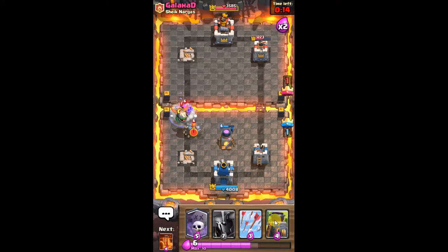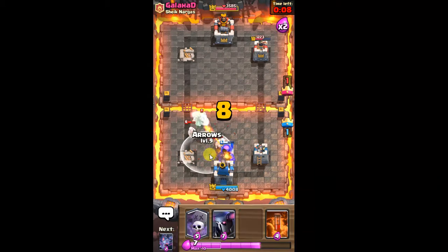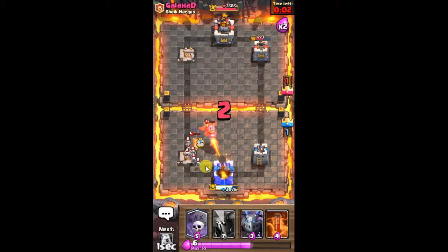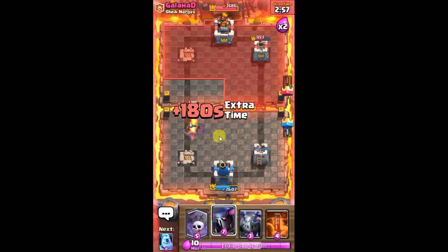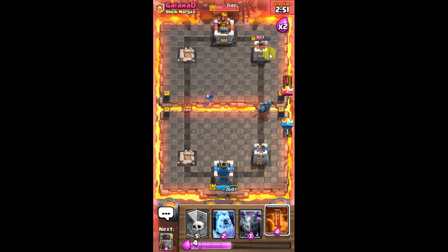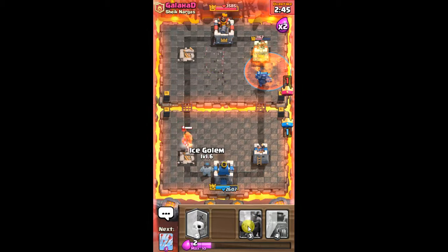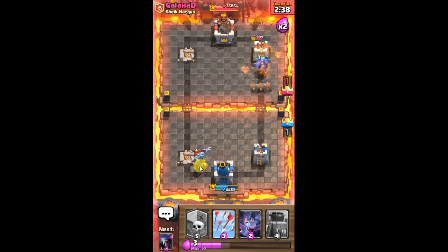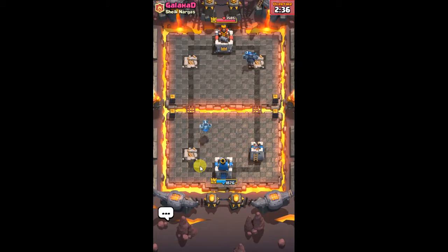The Prince — four, three, two, one. We're gonna have to fight real hard to get this tower. He put his card into the poison, and P.E.K.K.A. takes the tower for the final win.